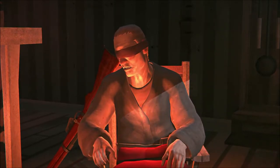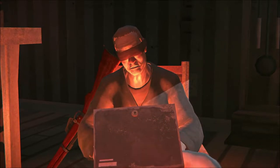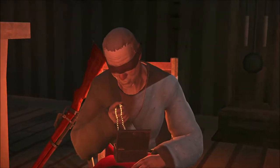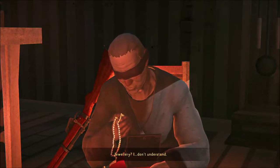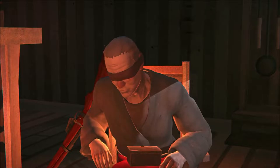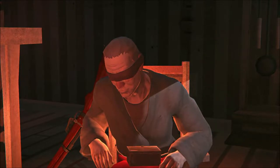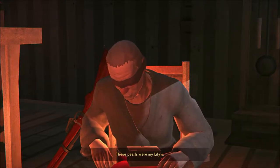I managed to get into the bank. 'Here's the safety deposit box you asked for.' 'I still don't - shh, please.' 'Give me the box.' 'Jewelry? I don't understand.' 'You said this would help me find her.' 'It will, outsider, it will.' 'I need to find my friend.' 'Do you think you'll be okay here by yourself?' 'You've done more for me than you can know, Mackenzie. These pearls - they were my Lily's.'